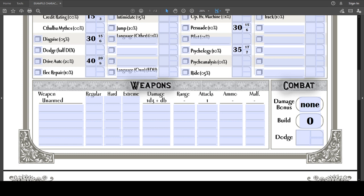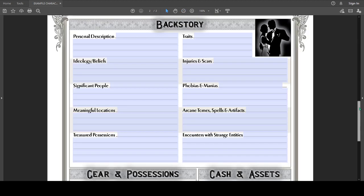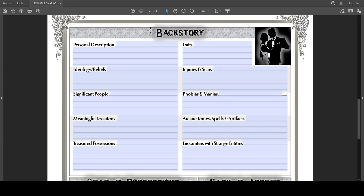With weapons and combat done, we go on to the backstory of the character — I consider this to be the more fun part because this is where you develop your investigator. The first box is Physical Description. For Hazel, she's fairly tall — definitely taller than average — with short black hair and a beauty mark on her cheek. This is something people would identify her with as she speaks to NPCs.